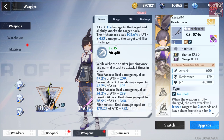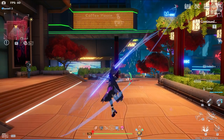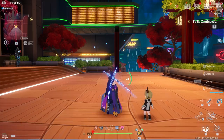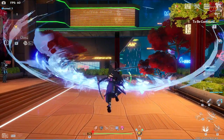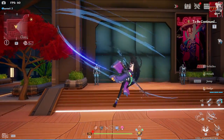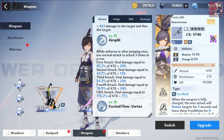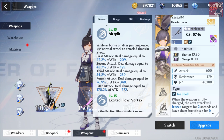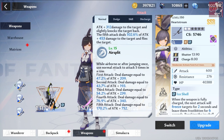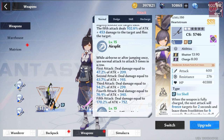Next we have the Air Split, which is much like the standard five-hit combo but in mid-air. The numbers are a lot higher with this one, especially the final attack. You've got 47%, 43%, 54%, 76%, and 170%, with attack bonuses of 209, 193, 239, 340, and 752. Pretty good damage, but I wouldn't really advise this — I'll get to why later. On paper it definitely looks better, though.